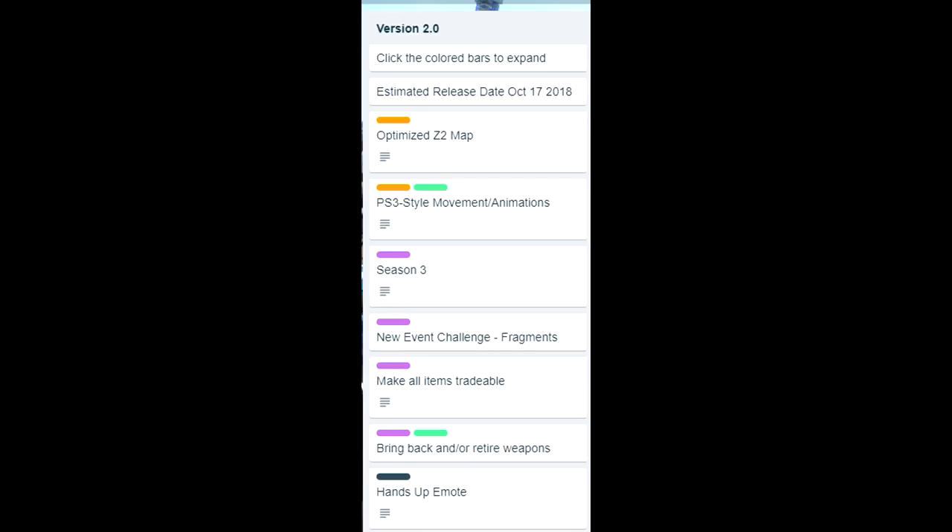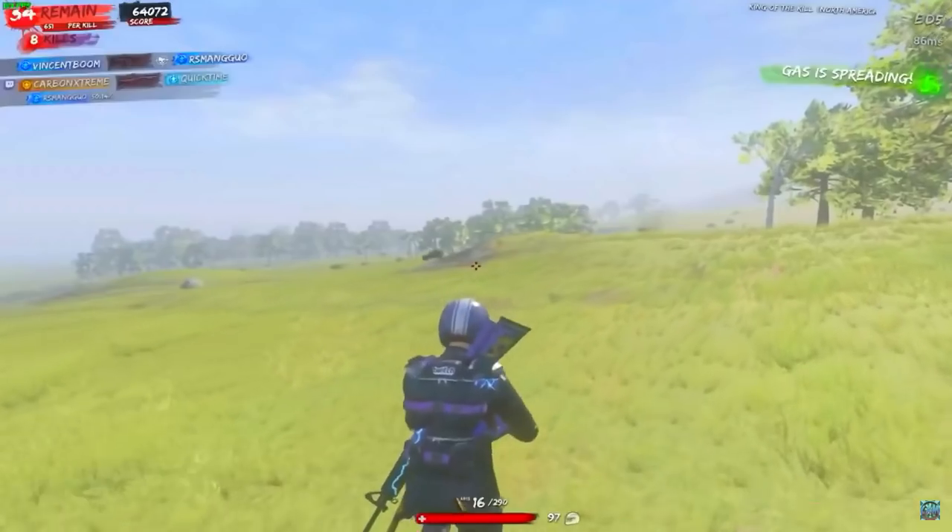The update includes: optimize Z2 map, pre-season 3 style movement and animations — which is kind of a question mark — a new event challenge called Fragments, making all items tradable, bringing back and retiring weapons, and a hands-up emote. Some of this stuff is kind of weird but I do want to go over it all today. First off, optimized Z2 map.